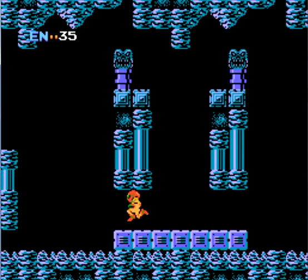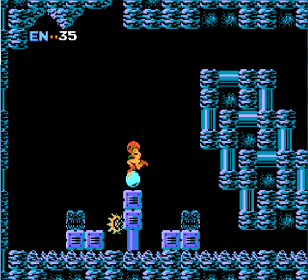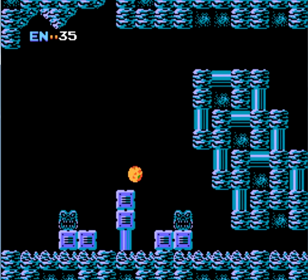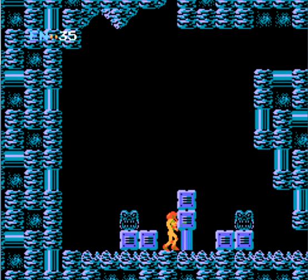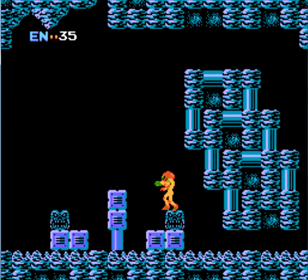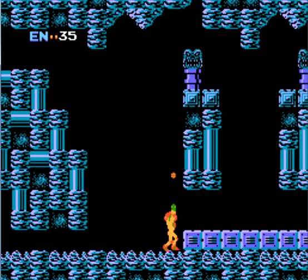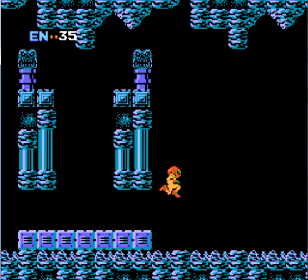This first video is basically going to set up the game and serve as an introduction. This item right here is the Maru-Mari — you want to get that right away because it enables you to roll through small places. I have a t-shirt that shows Samus standing here about to grab it that says 'this is how I roll.' I'm very proud of my t-shirt.